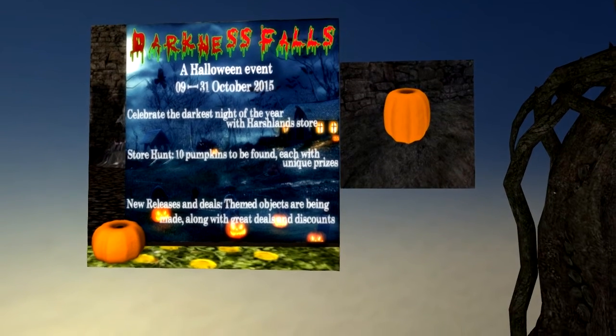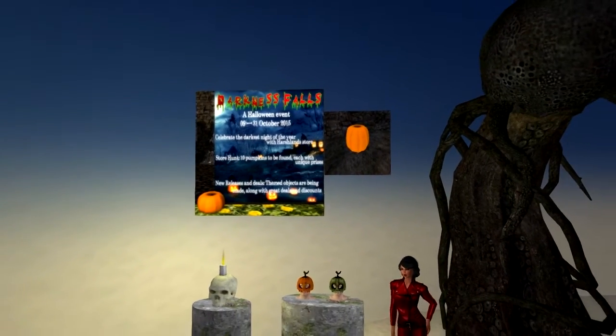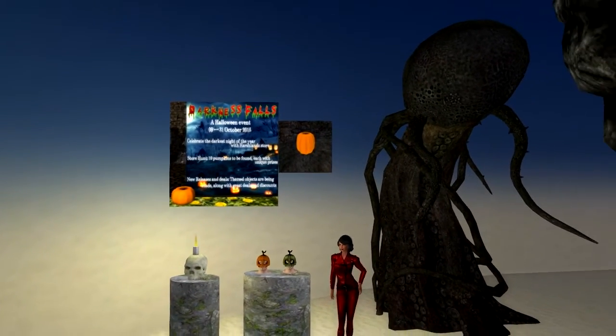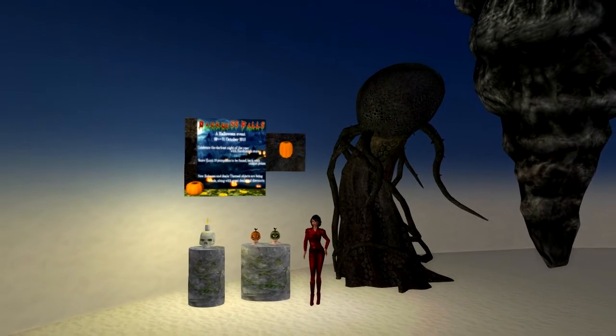If you have done a hunt at Harshlands before, you know that the hunt objects are usually cleverly hidden in the open. Well, sort of. All of the gifts I'm showing you are copy-mod.